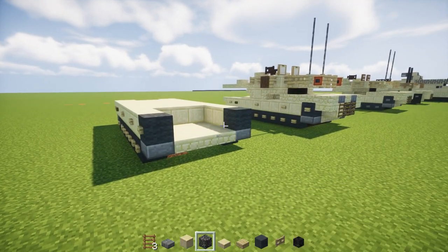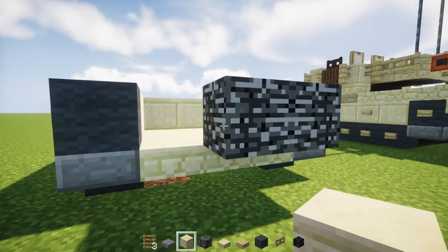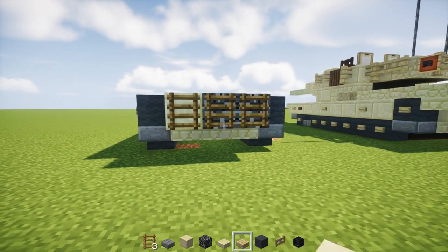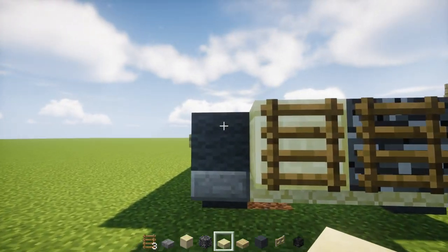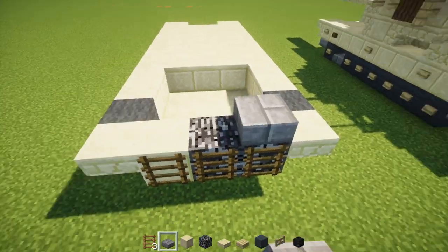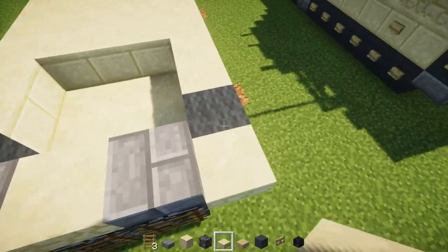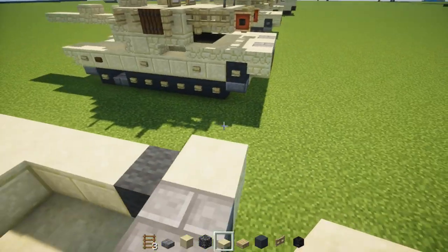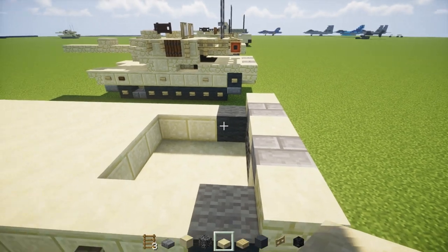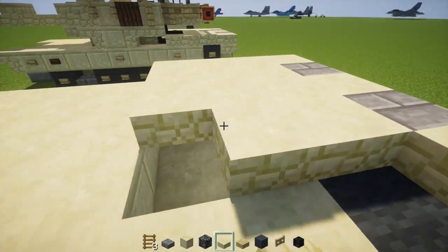For the engine in the back, take bedrock and place two blocks in the middle on the right hand side, then cut sandstone on the other side. Then three ladders across in the middle. Take a sandstone slab and add an upper slab on the sides. Take stone brick slabs and add two in the middle, then add sandstone slab in between each of them and on the outside parts too. Then add a three by five of sandstone slabs — it should cover up that part.